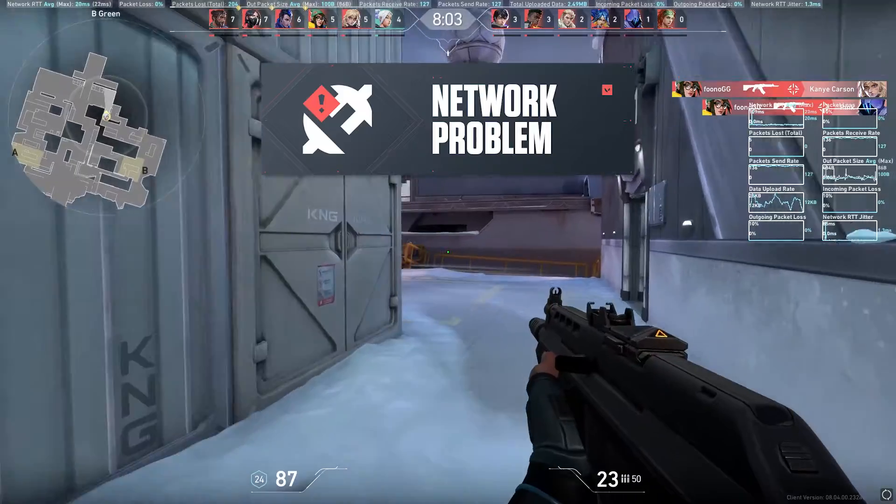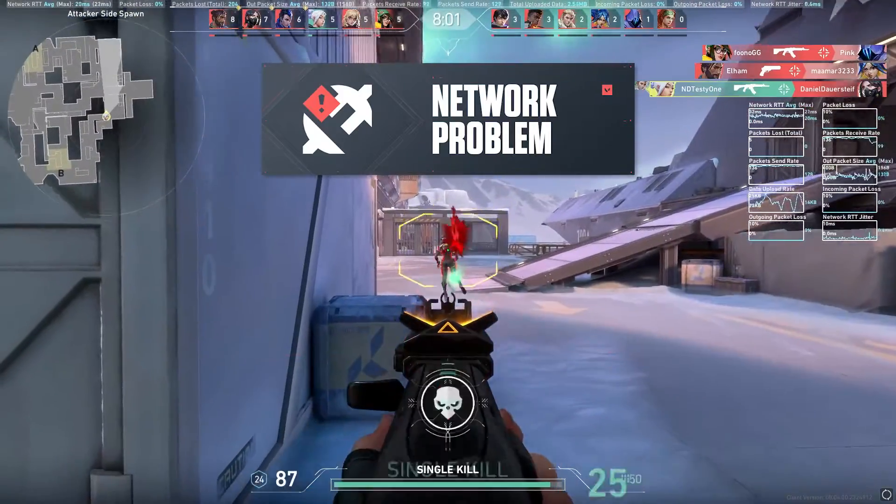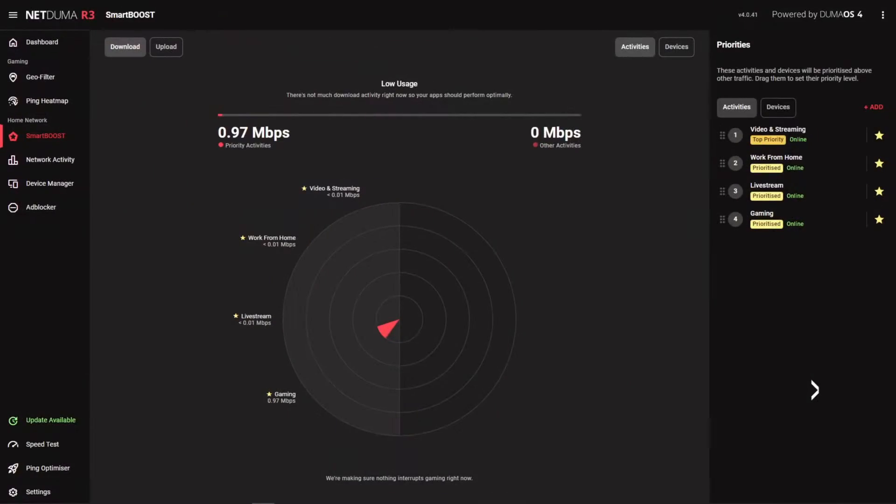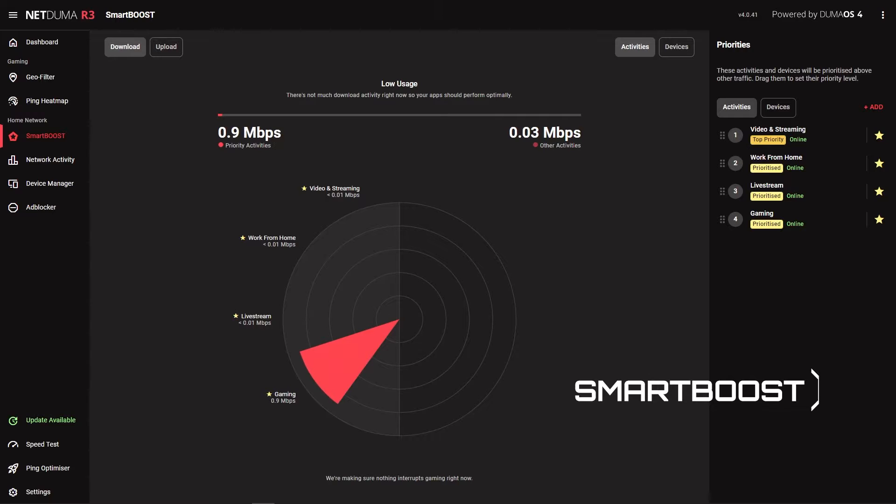Whether you're suffering from network problems like high ping, ping spikes, or packet loss, we'll be showing you how to fix them all in this video. So let's get started. Firstly, let's get gaming traffic prioritized on your network. We can do this using the Smart Boost feature.